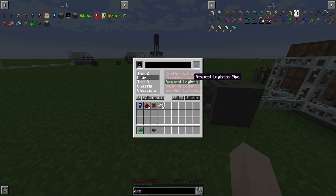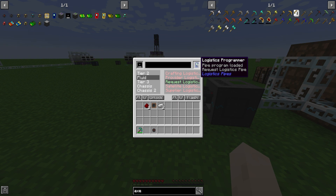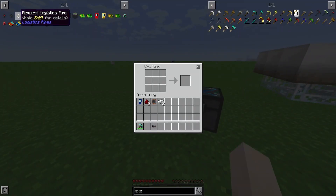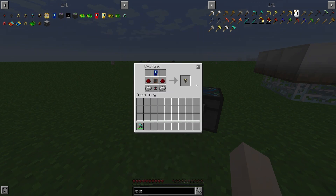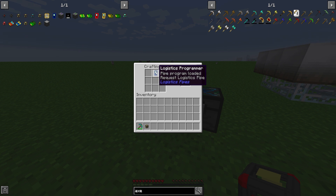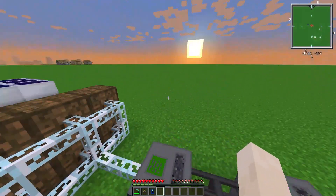Once we have our request logistics pipe unlocked and compiled, we can take our programmer, put it in the top right, and click Flash. Now our logistics programmer is compiled with the request logistics pipe, as it says there. Now our recipe will work. It doesn't actually use up the programmer so you can just reprogram it.